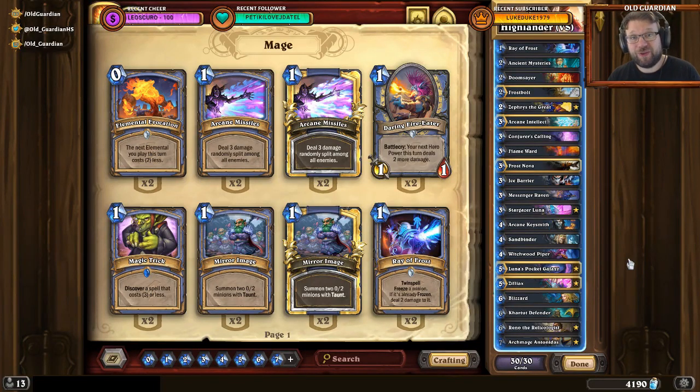Hello everyone, it's Old Guardian here. In this how-to-play video, I'm going to take a look at Highlander Mage. Highlander Mage is one of the most popular archetypes at the moment and it's also one of the most effective archetypes at the moment.